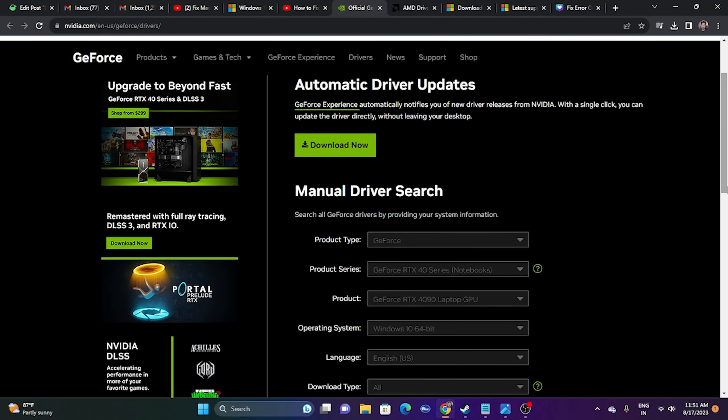The next step is to update or install Microsoft Visual C++. Go to the link provided in the description. If you're on a 64-bit system (x64), download the x64 version. Most modern PCs are x64. Download, install, restart, and try launching the game.